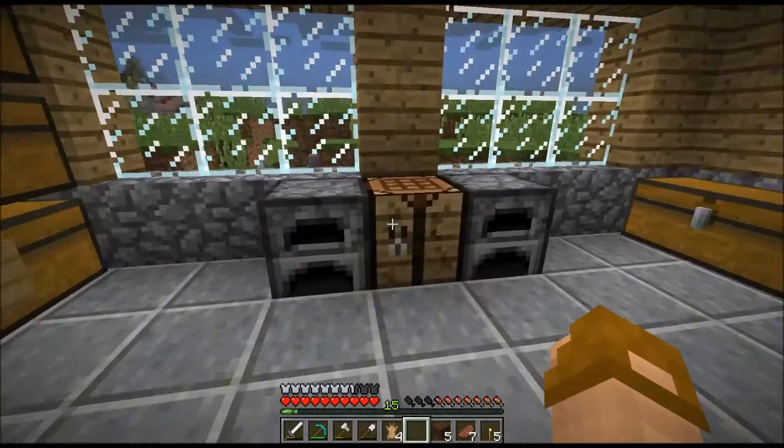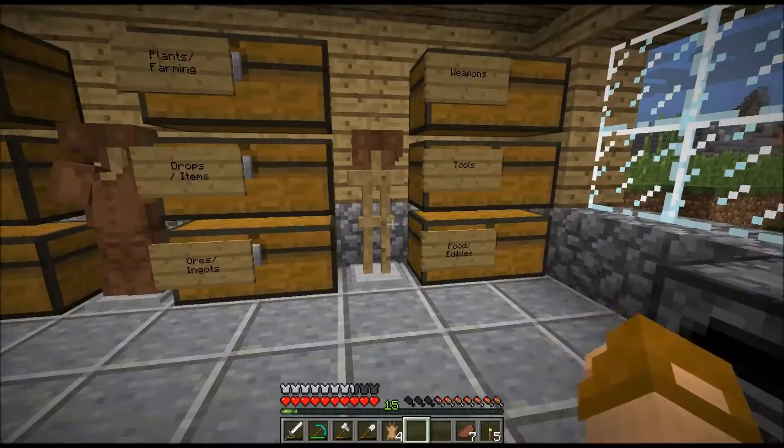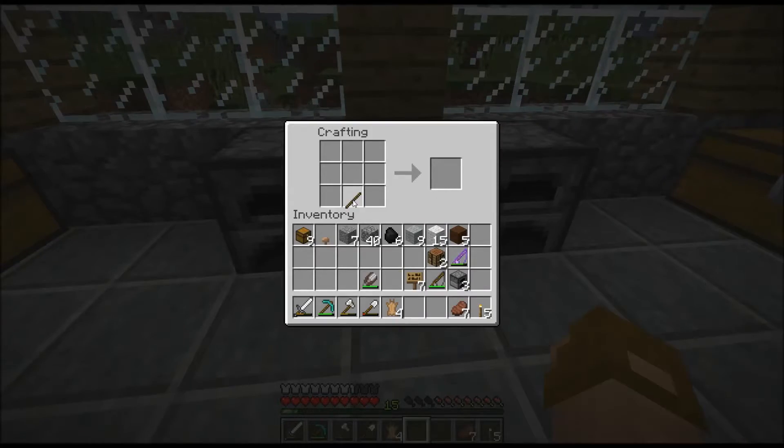So I'll take my ugly little blocks - a brown wool, a piece of gray wool, and I need a stick. Oh, it all has to be the same color apparently. Oh that's right, because it makes that color banner!